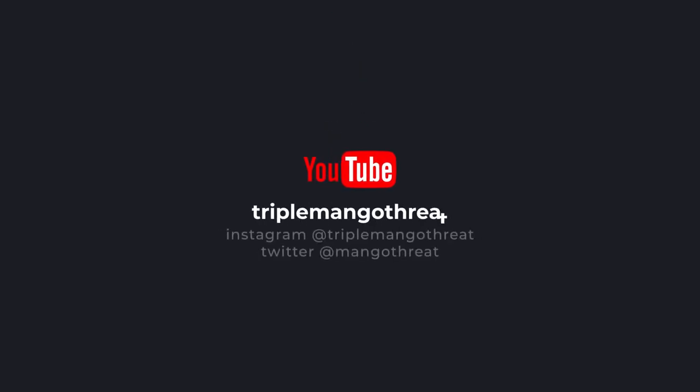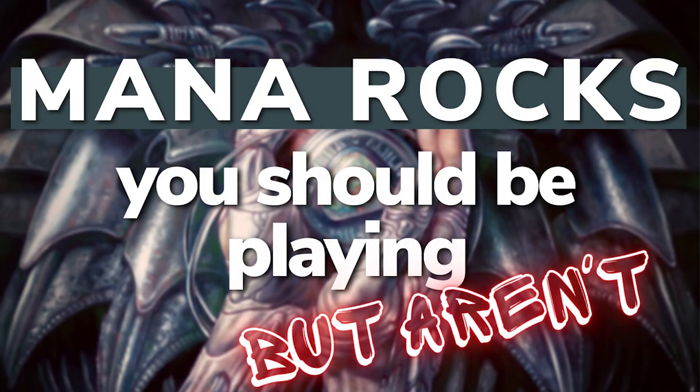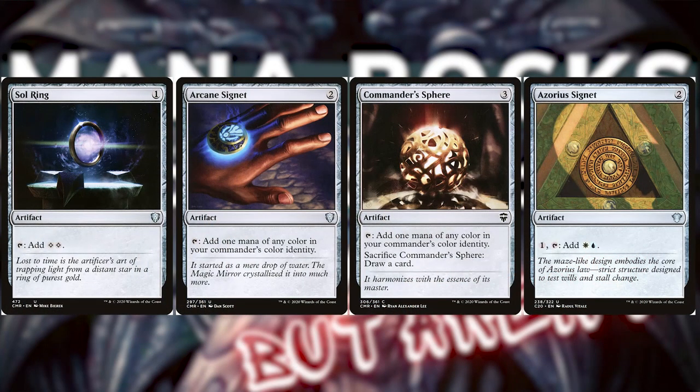Hey everyone, it's TripleMangoThreat, and today we're talking about mana rocks you should be playing but aren't. The cards we're currently playing are things like Sol Ring, Arcane Signet, Commander Sphere, and Azorius Signet. These are obviously overused in all of our decks, and they're a little bit on the expensive side. Sol Ring is around $2 to $3, Arcane Signet about the same, but Commander Sphere is probably a 50-cent or less card. Today I want to talk about mana rocks you should be playing, or even ones you don't know about.